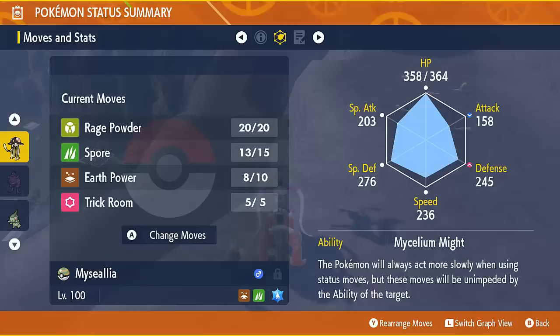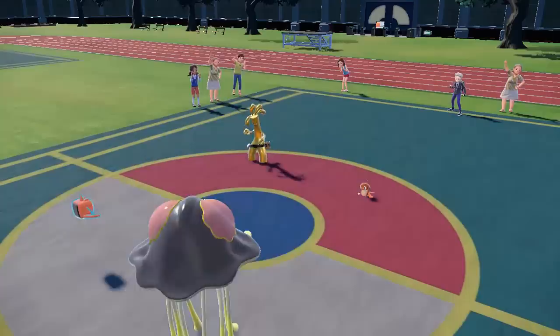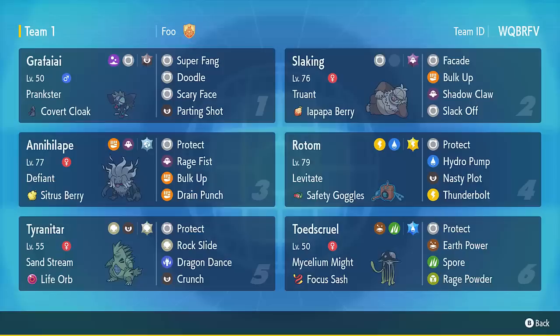The benefit of Mycelium Might is that Toadscrawl's utility moves ignore abilities, which is pretty cool because you can put Gholdengo and Garganacl to sleep. But considering this ability is a weaker version of Mold Breaker and comes with a massive drawback, it's a pretty annoying ability. With this team we can try to Doodle to remove Toadscrawl's ability, meaning it can have very fast Spores. This Toadscrawl is max Speed to outspeed so many Pokemon and get Spores on them. Also having fast Earth Power is pretty neat because you can do good damage to things like Arcanine and Gholdengo before they can get an attack off.